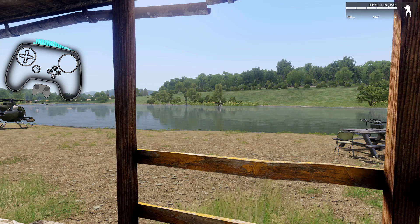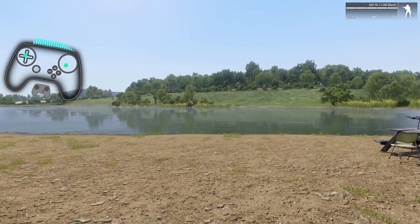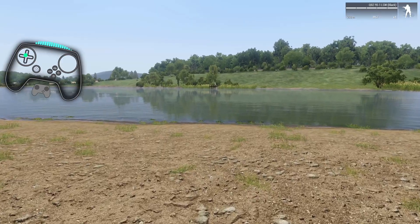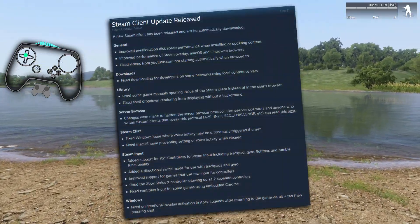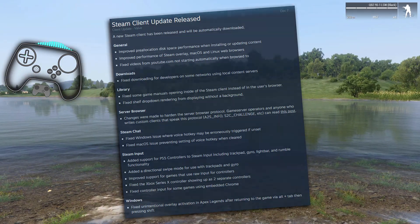Alright, it is a new day and a new feature for Steam Input. A stable client update just dropped, and they added in directional swipe for gyro and trackpad. This was a feature that was in beta for a couple weeks.